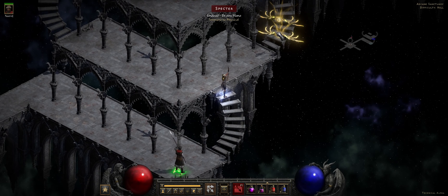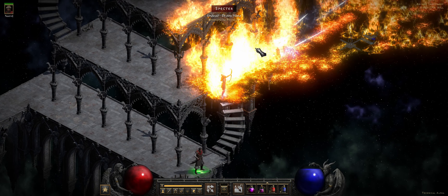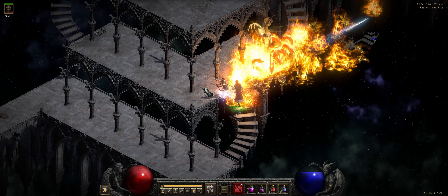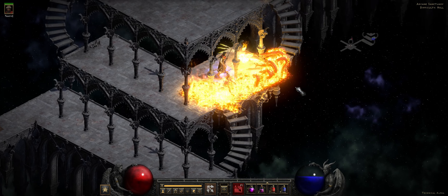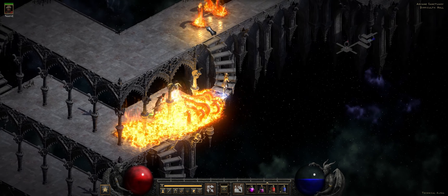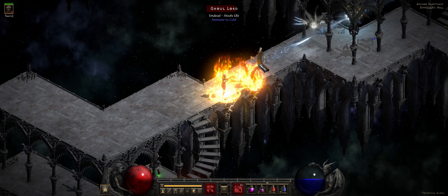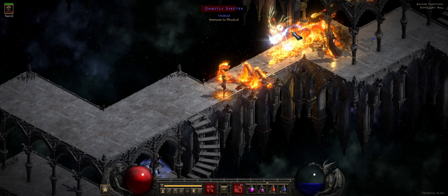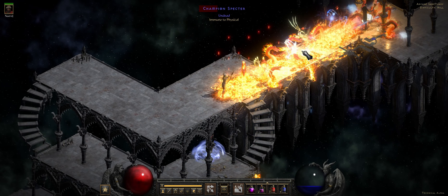There are a lot of fire immunes in the catacombs — I always forget. Conviction helps, but I feel like you're probably better off using Strafe against those even after breaking the immunity because they still have high resistance. This is working reasonably well in player 1 but I'm really curious what it's going to look like in player 8 difficulty, which I'll probably switch to after I kill Andariel.